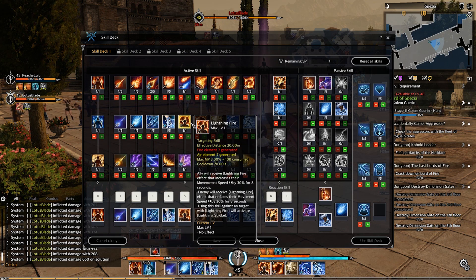Next is Lightning Fire. Allies receive the lightning fire effect that reduces their movement speed by 30% for 8 seconds, and enemies also receive lightning fire reducing their movement speed by 30% for 8 seconds. Using this skill against a target with lightning fire will activate Lightning Stroke.